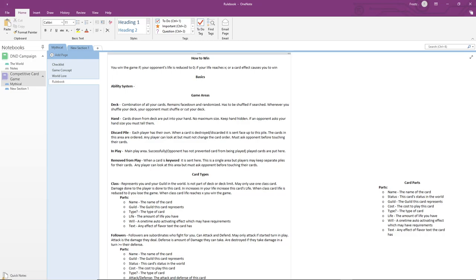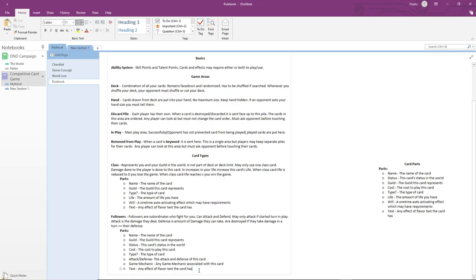Within this Ability System, there are two types of resources, or what I'm going to call Resource Points. There are Skill Points, and there are what I'm going to call Talent Points. Cards and effects may require either or both to play or use. These Skill Points and Talent Points actually tie into the two new card types that I have in mind.